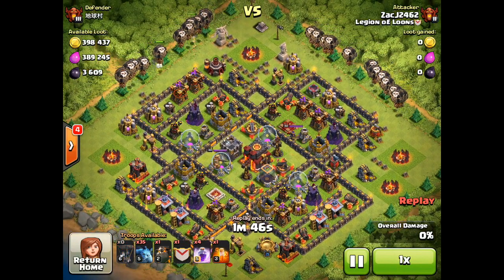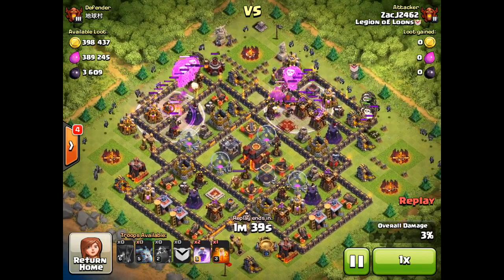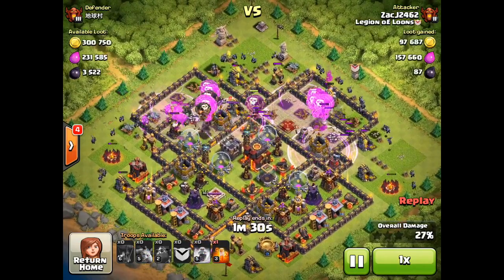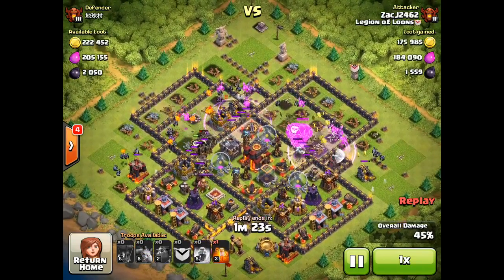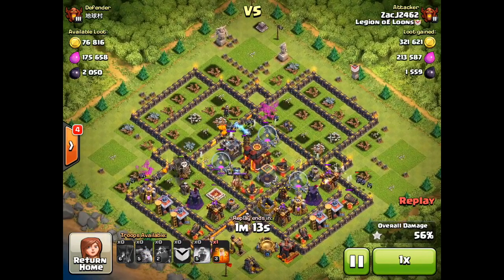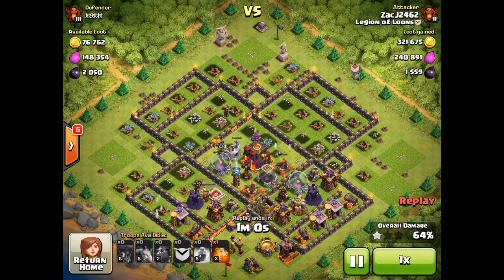Here's another town hall 10 with about 400,000 of each, plus 3,600 dark elixir. The difference here is that a lot of this is going to be in the mines and pumps instead of just the storages. So as you can see, I'm spreading my minions out pretty widely around the outside of the base in order to get as much of that loot from the mines and pumps as possible. My balloons are going to be finally working their way into the center of the base and taking out a few defenses before eventually getting shot down. We actually did pretty well destroying this base - we're already at 56%, and we've gotten pretty much all of the gold, except for 70,000, which is pretty good, and we've gotten a decent chunk of dark elixir. At this point, I'm just going to let my minions run around the base a little bit more and see if we can get any more loot.